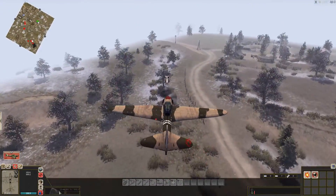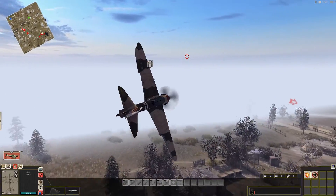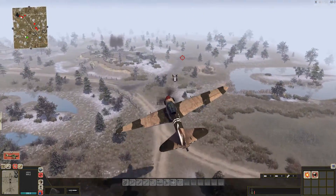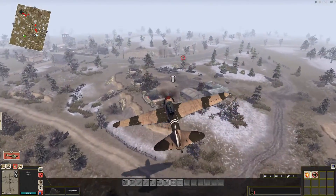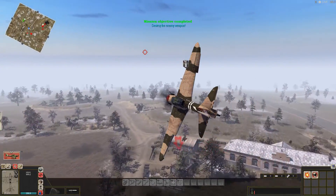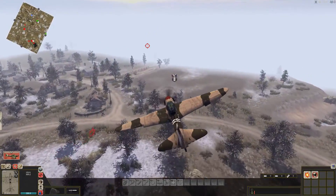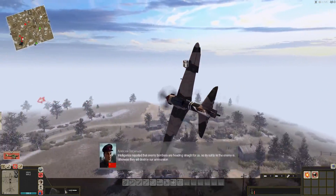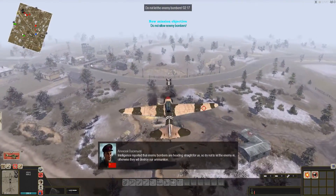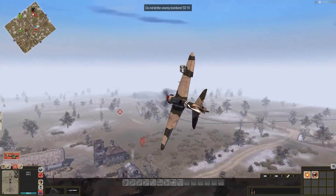Alright, that was unfortunate. I used all of my rockets, I have to drop bombs. Yes, I know the column begins to move but I have to destroy that - and there he is. Do it - nice!